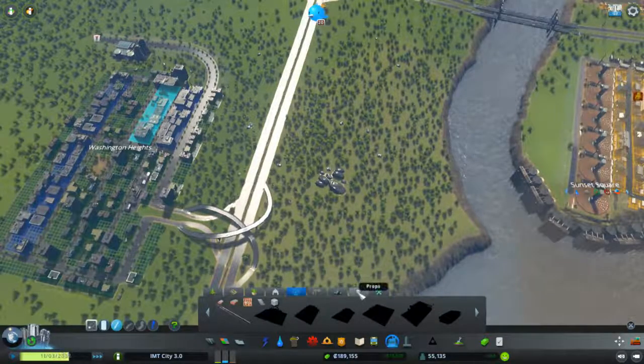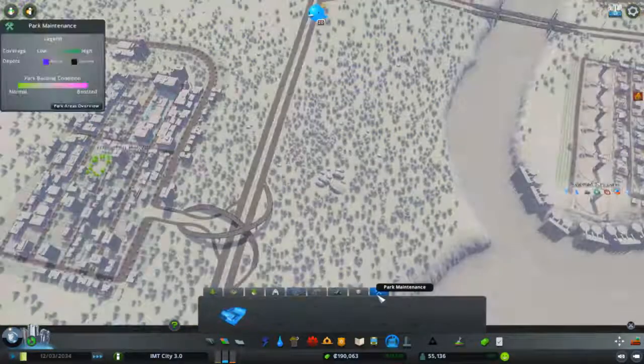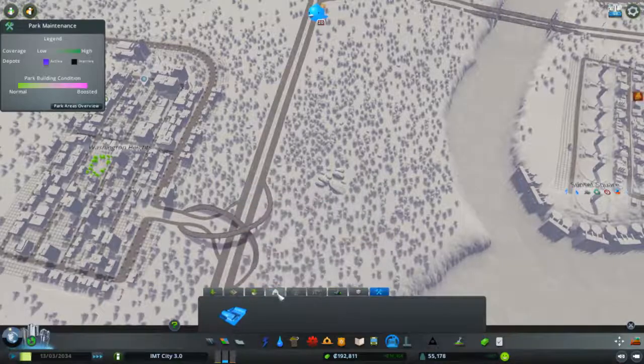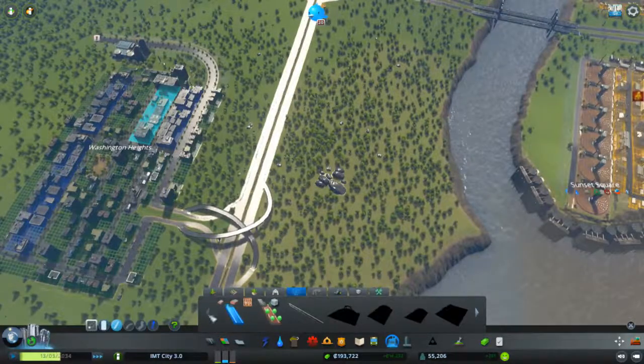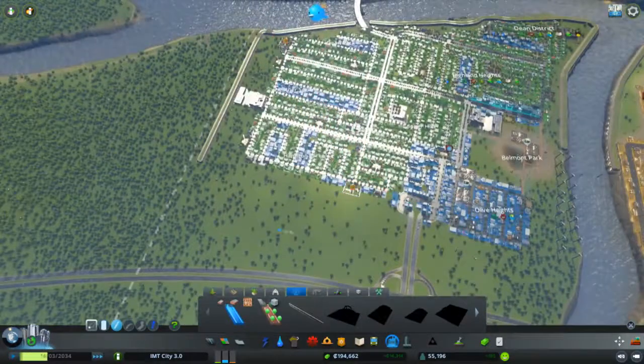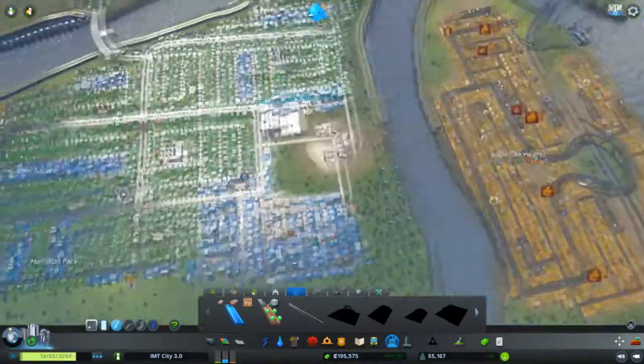So what do we have here? This is props and park maintenance. So what we will do is just start with a park somewhere. I am not sure where.